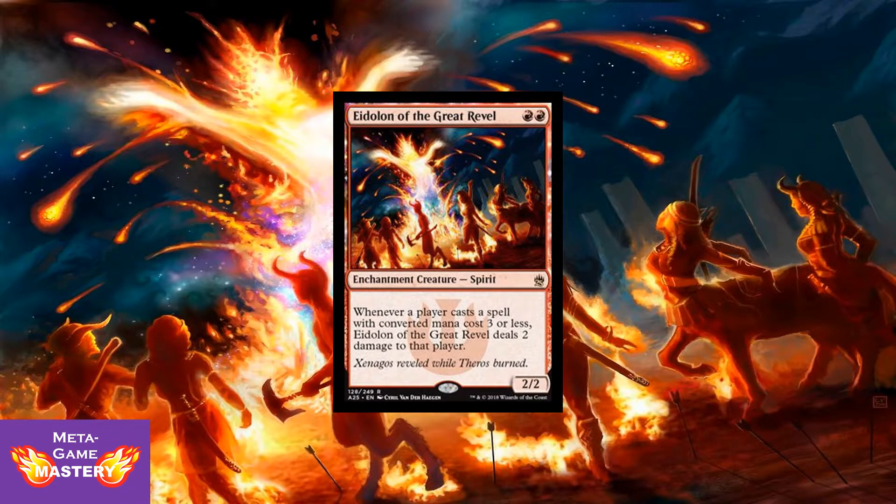Here we have a Modern staple — Eidolon of the Great Revel. Red, red for a 2/2 enchantment creature spirit. When a player casts a spell with converted mana cost 3 or less, Eidolon of the Great Revel deals 2 damage to that player. You would think this would see less play with the introduction of 2 major 4-CMC cards in Modern, but that's not necessarily true. Zoo decks are seeing a resurgence, as well as red deck wins in Modern. This is actually seeing more demand than it has in probably 2 years, and introducing it into the market will keep the price from spiking.